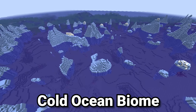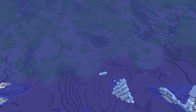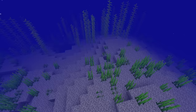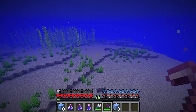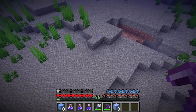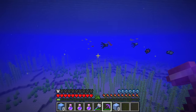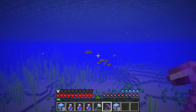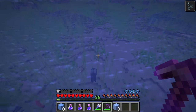As we transition from the frozen ocean into the cold ocean, you can see two distinct differences. First, the water color changes to be a little bit lighter. And all the icebergs are gone, and there is kelp here as well as seagrass. However, if you're in the standard non-deep cold ocean, there's not very much seagrass at all, but the amount increases much more if you're in the deep cold ocean. There is still a gravel seafloor. Cod, salmon, and squid can generate inside of the cold ocean in Java edition, and in Bedrock, dolphins can also be found here, but in Java they will not spawn.